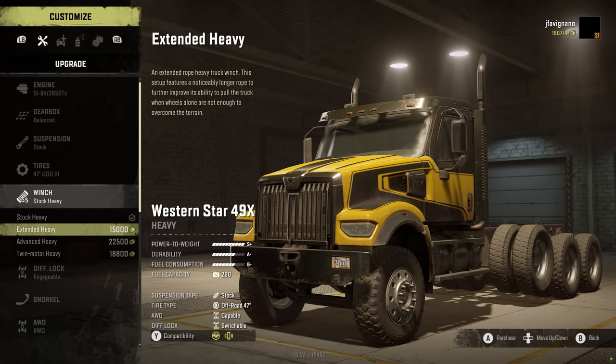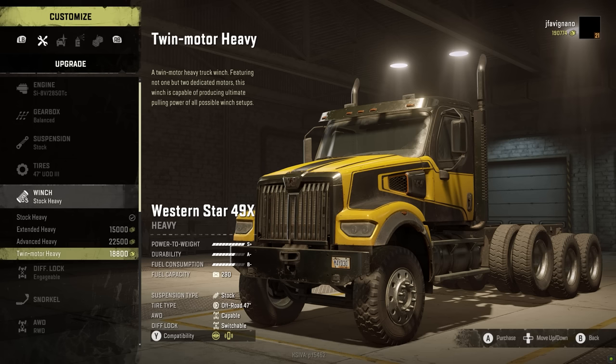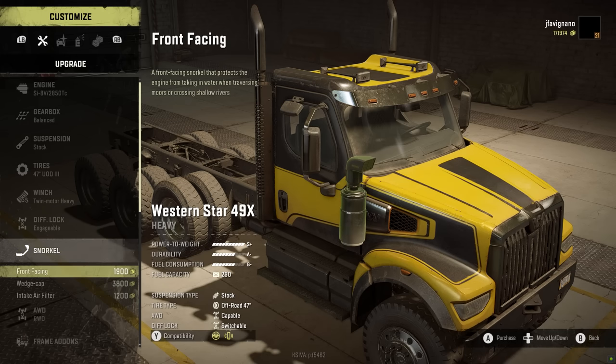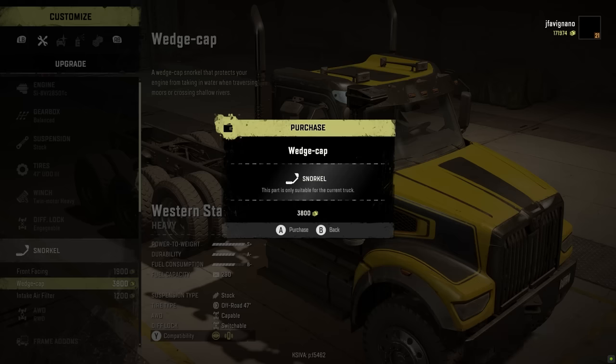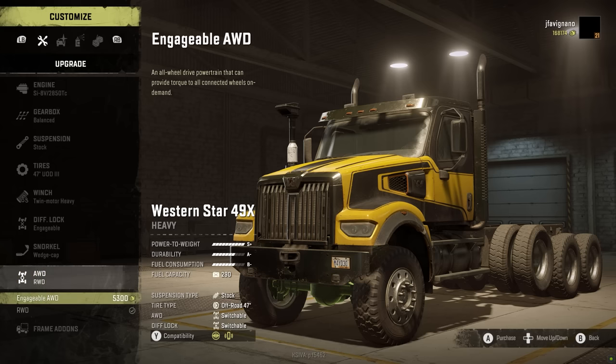For the winch, I'd like an extended heavy winch, or an advanced or twin motor heavy — let's spend some money on this truck. Engageable diff lock is good. You can get a snorkel on this thing — we'll do a wedge cap intake filter. We'll do a wedge cap on this bad boy. All-wheel drive is engageable — we'll buy that. We don't want just the rear. Then we have frame additions.